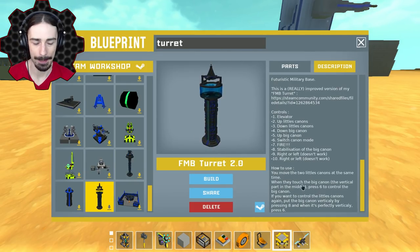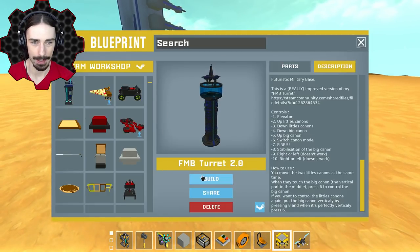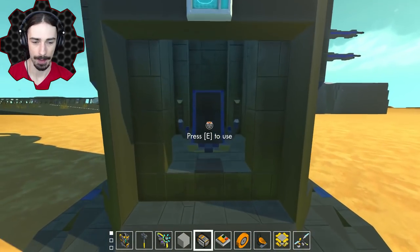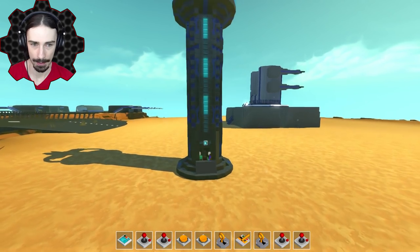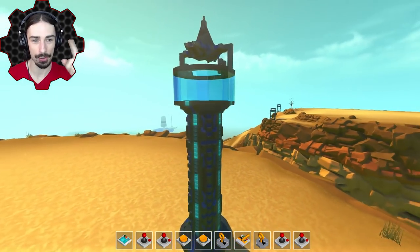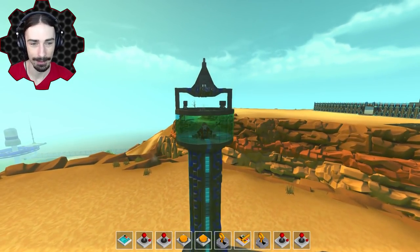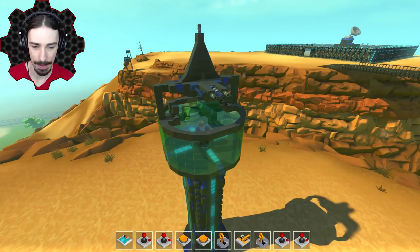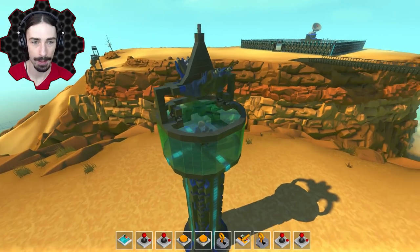The controls are a little complicated but hopefully we don't mess it up. Oh, there's an elevator — I confused it. Number one — we should be going up. It circles us as it goes up, that's pretty fun. We get to see the whole thing — I like the design a lot. I'll just go through the numbers and see what happens.